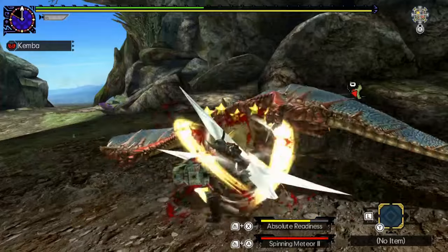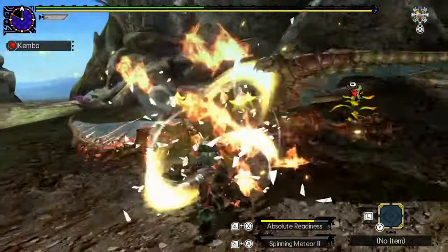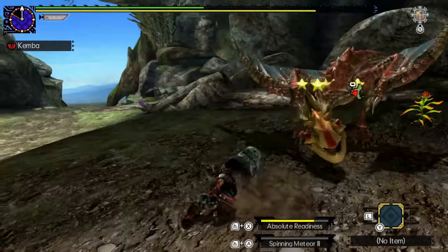Additionally, depending on the monster, sometimes you can follow up with another golf swing combo after Spinning Meteor 3. Practice your punisher according to the matchup.